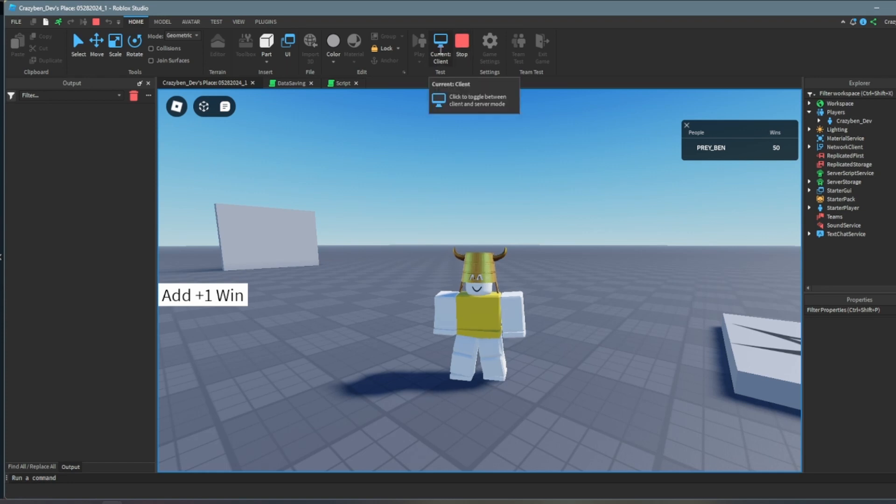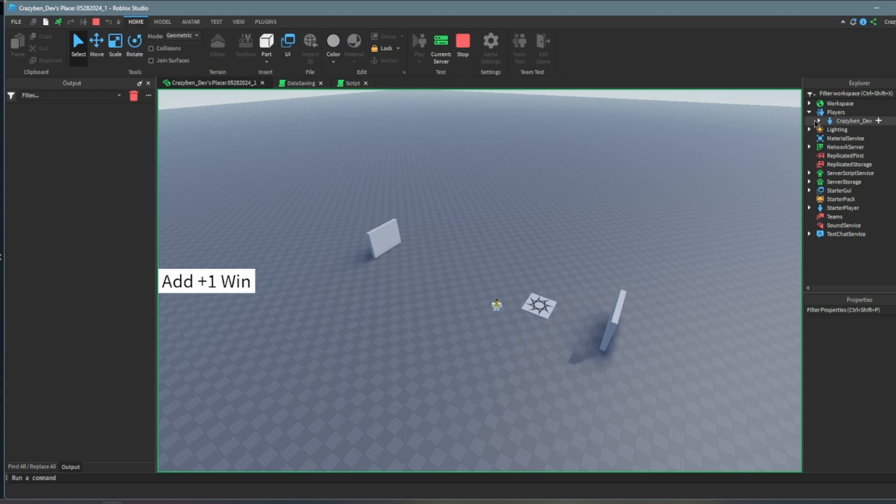The other way to do this is by clicking — on the top, next to Stop — click on Current Client. Now I'm on the server. Open up Players.